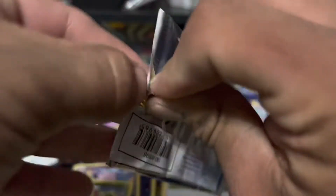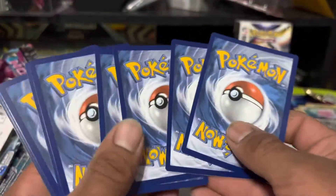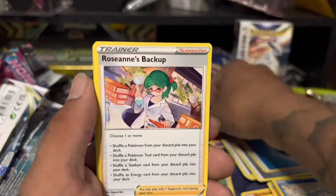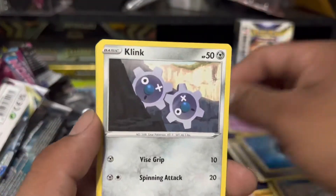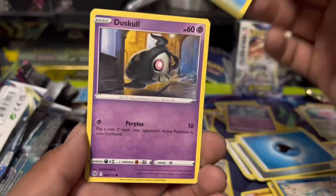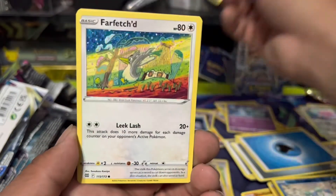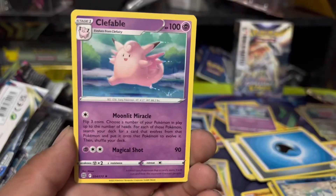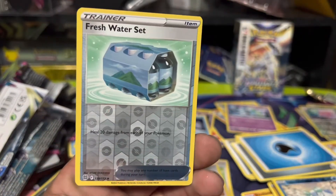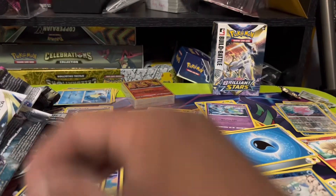All right guys, two more packs of Brilliant Stars to go — let's just get into these and rip through them. I'm excited for these. Water energy, Desk Gloves, Beartic, Roseanne's Backup — come on good luck. We have Diancie, Cutiefly, Duskull, Farfetch'd. Damn it. The Fable regular rare — and reverse holo Farfetch'd. All right guys, last pack magic — can we get some last pack magic?